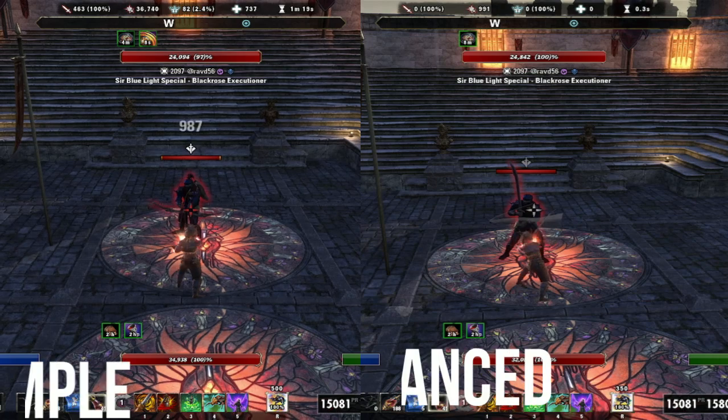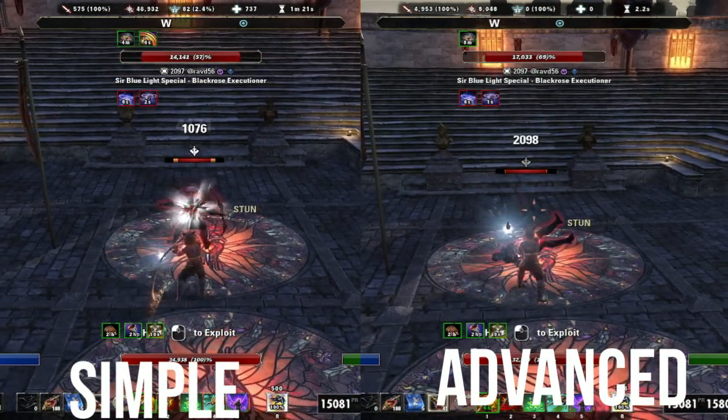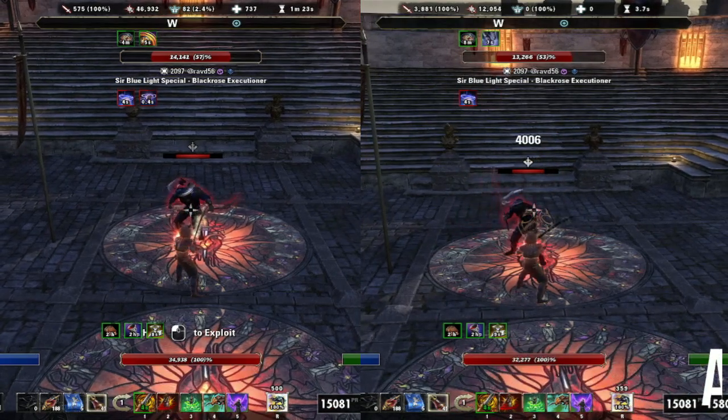Here's the two combos side by side — the simple and the advanced. You can see that on the right, the enemy falls down before we hit them with the second dizzy swing.